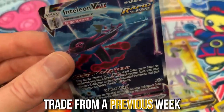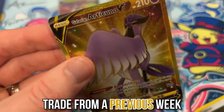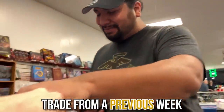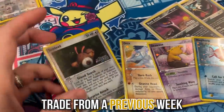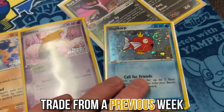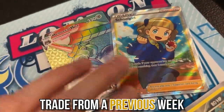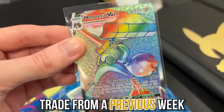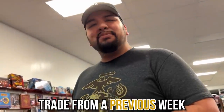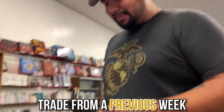Alright, we're working out a quick trade right here. I got this extra Inteleon VMAX alternate art and this gold Galarian Articuno. And my man — always hooking me up, always taking care of me. We got the Sentret, Onix, Drowzee, Magikarp, Dark Arbok, Dark Gyarados, Full Art Schoolgirl, and the last card I need for the Pokemon Go set. So he's taking care of me — always does. All of that for those two. Boom, we got ourselves a deal!